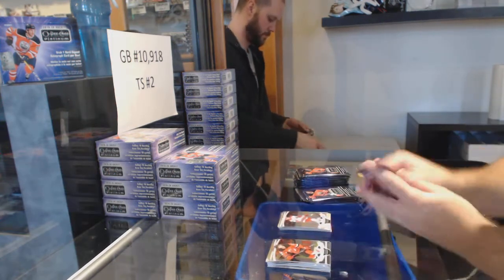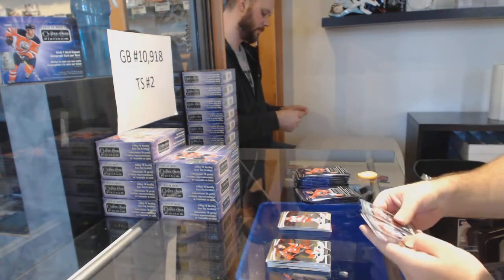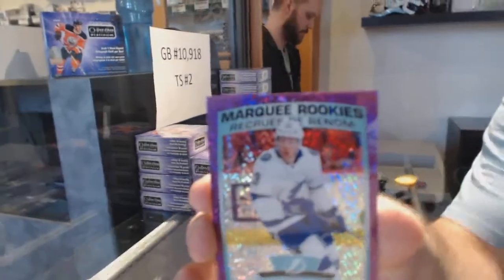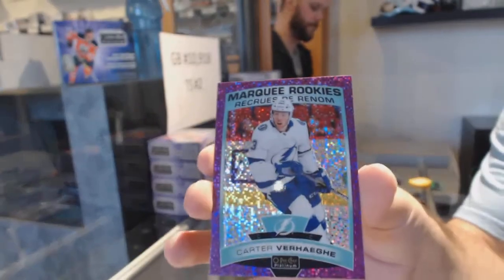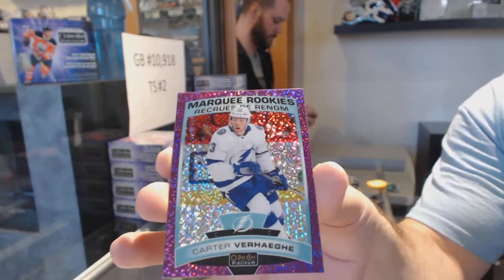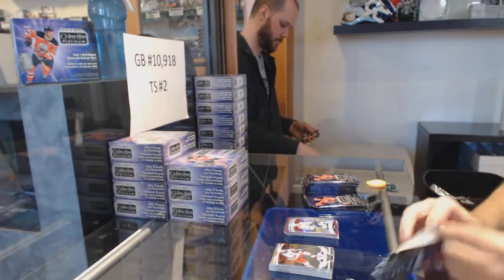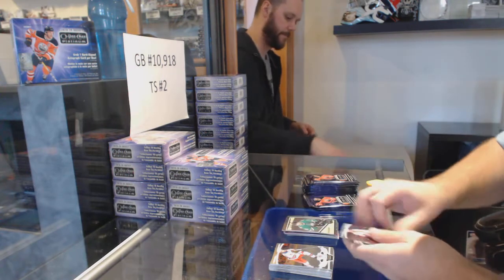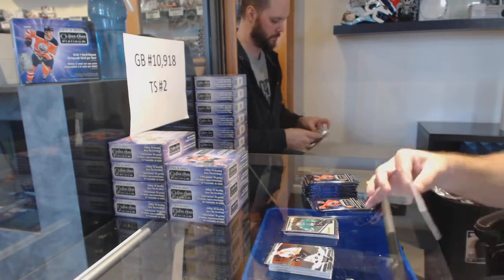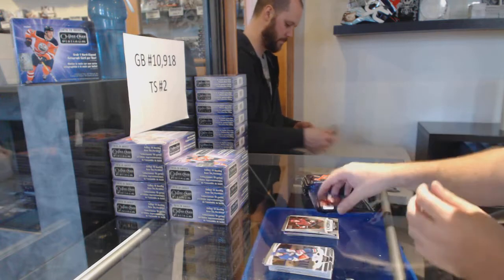Rainbow of Taylor Vinen for the Carolina Hurricanes. Violet Pixel of Carter Verhage for the Tampa Bay Lightning - there you go, one camera, just make sure it doesn't fall off. I will let you guys know exactly what time to save because it can save nine or ten minutes per case - it's pretty sweet in my opinion. Calder Frontrunners of Hayden for the Coyotes.